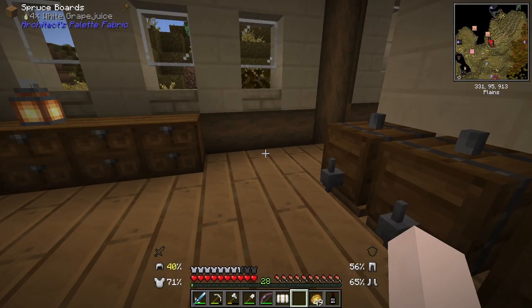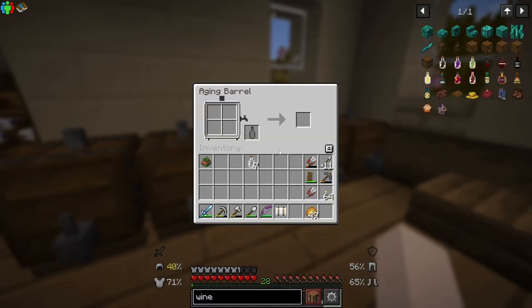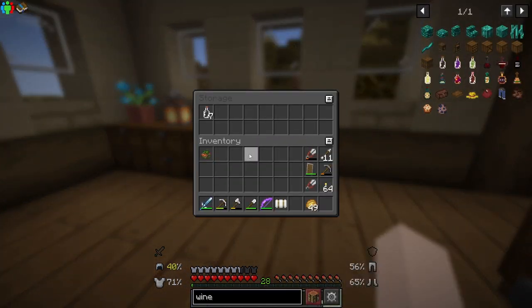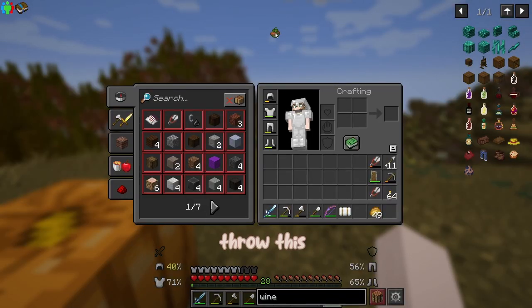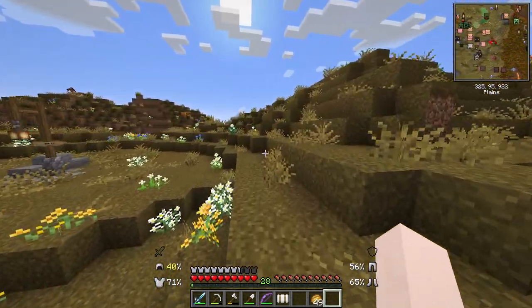Let's stop by the winery, drop off those glass bottles, and then maybe head east to see what's over there. We'll make some more of this wine and put it in the little barrel. Then we'll put the rest of the wine bottles in the drawer so we can continue making wine once we have more ingredients. Let's throw this rotten tomato away and head out.